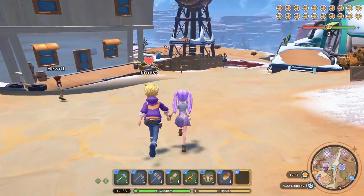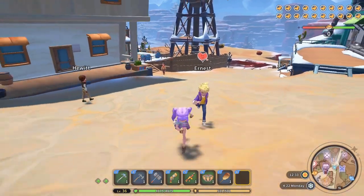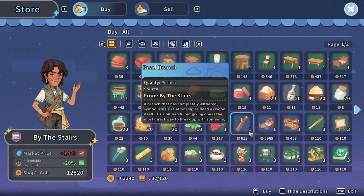If you're dating multiple people, make sure you're not seen by the others while you're on a date with someone else. If you do get caught, some characters will break up with you immediately, while others can be persuaded to forgive you if you gift them an apology bear, which you can buy from the game center shop using tokens. Another more straightforward way to break up with someone is to gift them a dead branch, which you can get from by the stairs — just gift it to them and you're done.